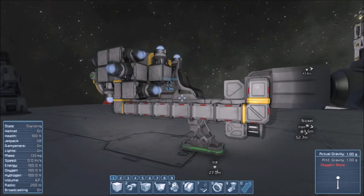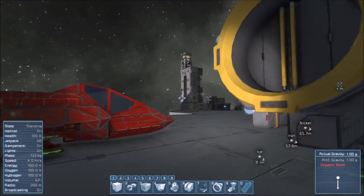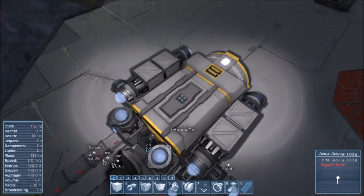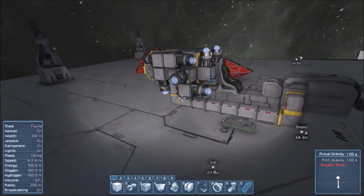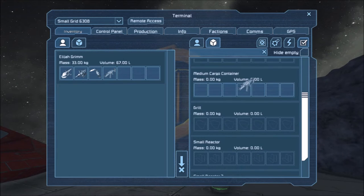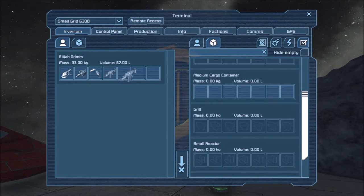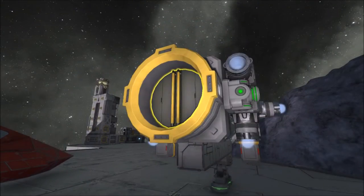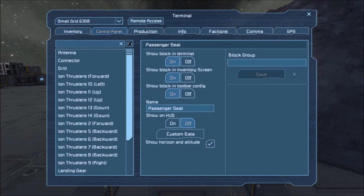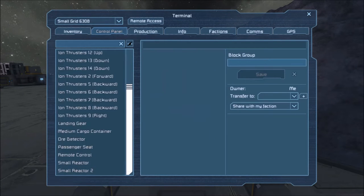Everything looks like it should be piped up - why does it appear to not be piped up? Could this be a bug? Let's see if I can access the drill from here. Connector, connector, medium cargo. Well, we're just going to have to figure this out. First things first - grab everything and transfer owner to yourself if it isn't already.